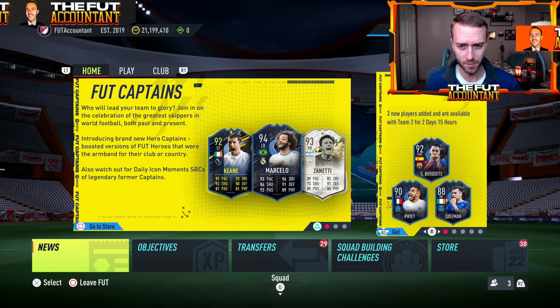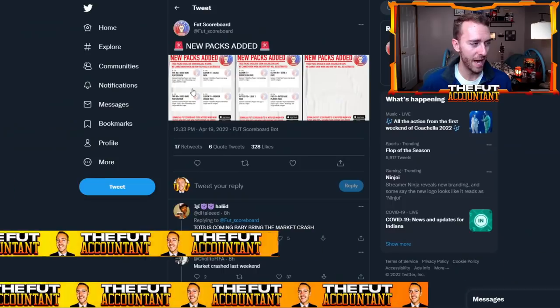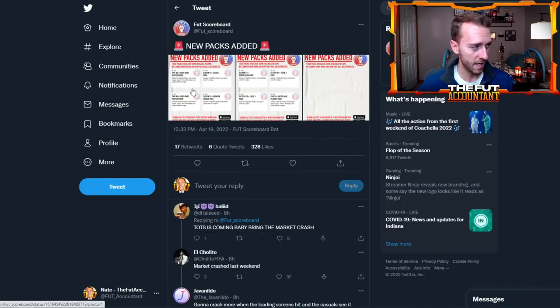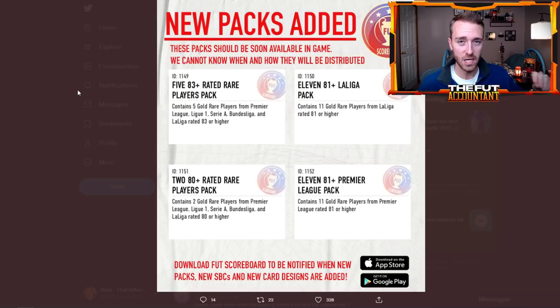Let's look at this pack code. This was information released yesterday so it's not really super new. These packs were added to the code right before the content drop on Tuesday, and seeing this earlier on stream really just brought me back to that team of the year warm-up series promo, because a lot of these packs seem like they're either going to be released during team of the season or right before it, so we can stack them up, save them, and open them when team of the season actually comes out.